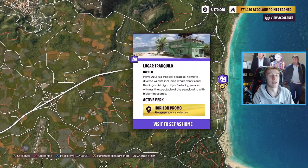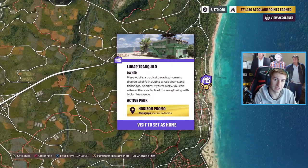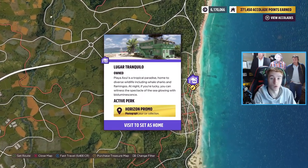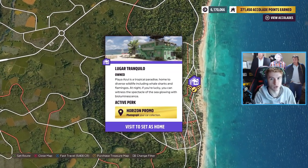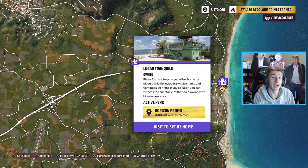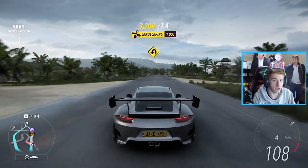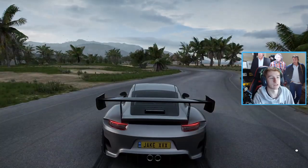Next up we have another one which also costs 700,000 credits — Lugar Tranquilo. This is on the right hand side of the map. This one gives you the ability to do Horizon Promo — that's basically the perk, it unlocks Horizon Promo. When you buy the house you get a super wheel spin and the chat feature in the bottom left corner where you can say a chat message while driving around. This house is also free if you have the welcome pack, so that's two free houses.